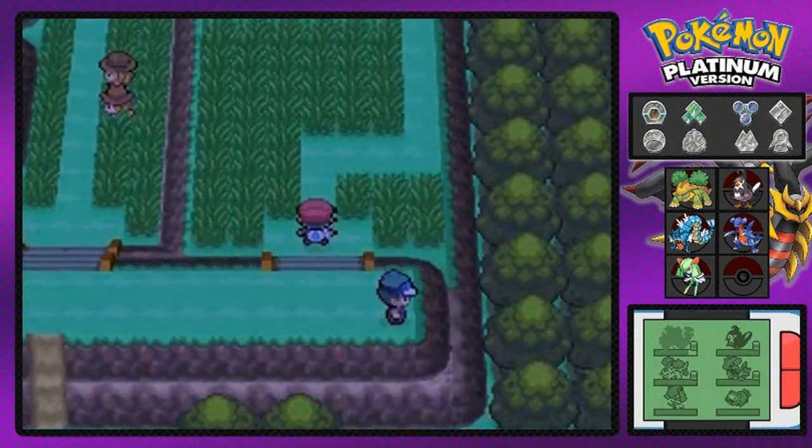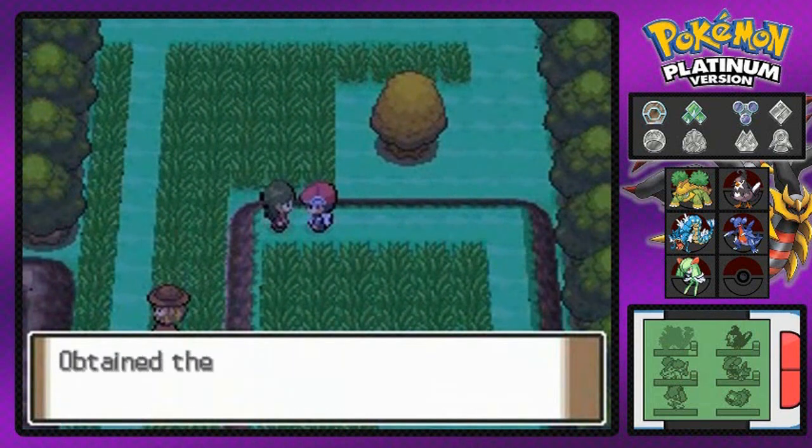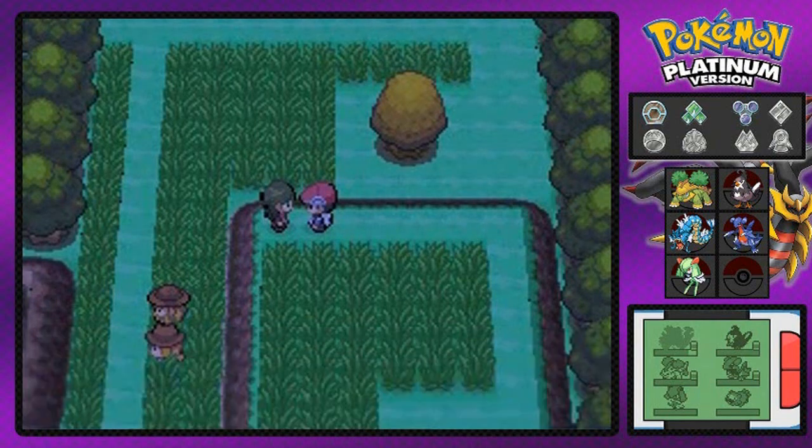That guy won't battle us, but this person right here will actually give us an item. We get TM51, which is Roost. Yeah, it is — it's Roost.